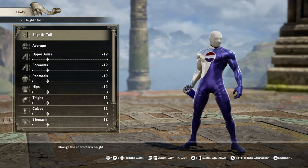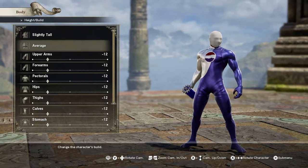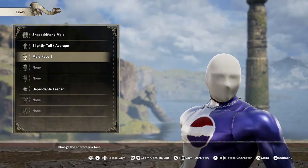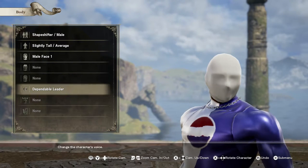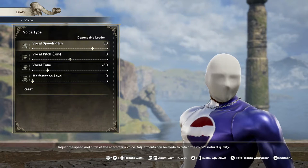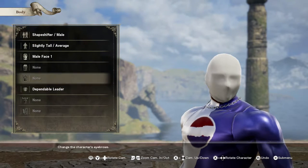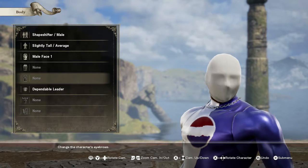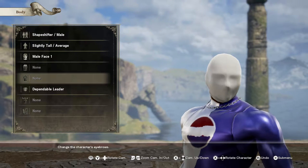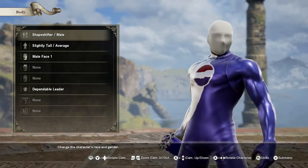Pepsi Man really doesn't have that if you're looking at actual pictures of Pepsi Man. It's not even a graphical infidelity thing — Pepsi Man just doesn't have a face. Even though we did pick Shapeshifter, we set it up so we're not going to make the entire skin silver, and we are going to give him the rubber mask to kind of cover everything. Shapeshifter male, slightly tall/average, everything is at negative 12. Male face one — probably doesn't matter. Dependable leader voice: speed pitch up 30 and vocal tone down 30. The reason: Pepsi is high sugar, high caffeine — he's gonna be a little bit on the hyper side, but I don't want him to be a squeaky chipmunk.